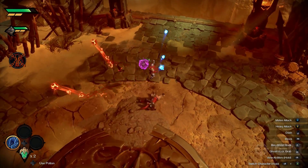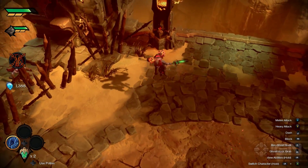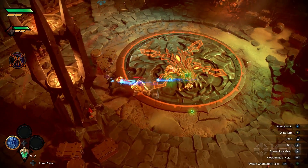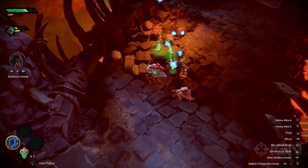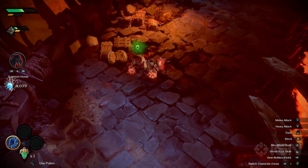Part of that likely has to do with the fact that in Darksiders Genesis, you can either choose to play as the protagonist of Darksiders 1, War, or his brother, the gun-wielding Strife, who finally makes his playable debut in a Darksiders game. There's a great split in the abilities and playstyles of the two characters, with War playing almost exactly like his Darksiders 1 counterpart, right down to having mostly the same moves and tools at his disposal.